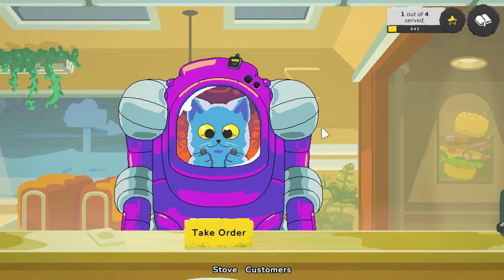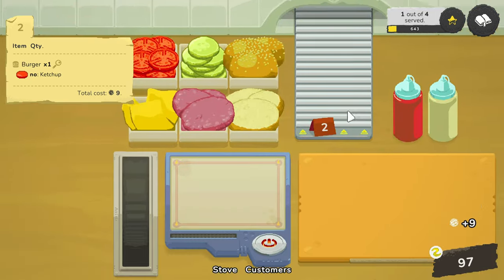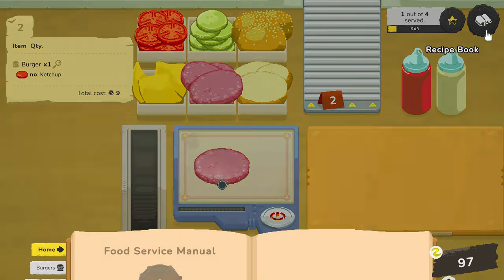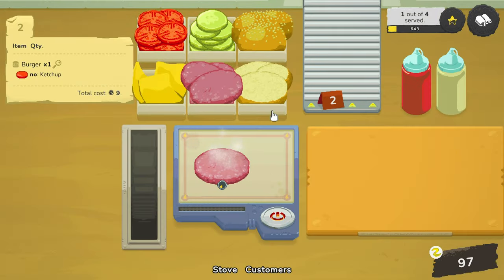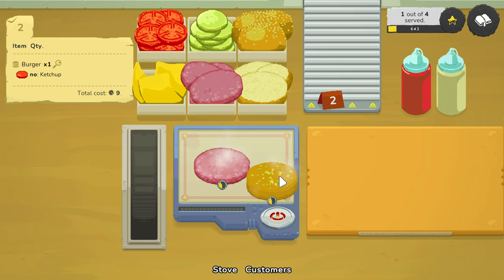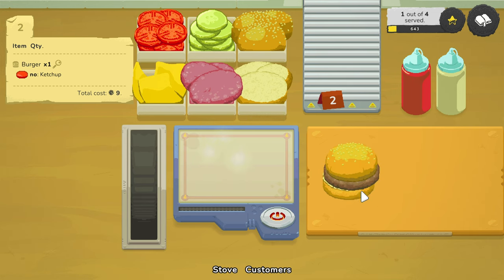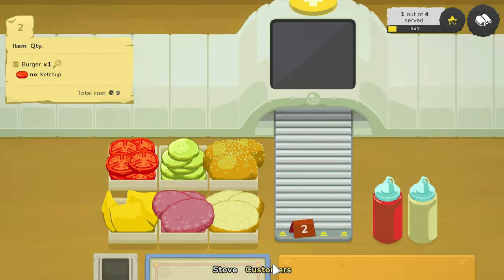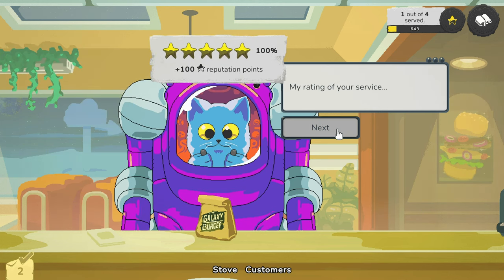We have four customers now because we leveled up. First shift — 'Hello, can I place an order? One burger, no ketchup.' Orders in. So we need patty — burger is bottom bun, patty, no ketchup, top bun. Easy enough. Should be ready more or less in time, if not quicker. Come on burger — there we go, boop boop, assembled like a king. Hopefully we didn't forget anything. Your order's ready!